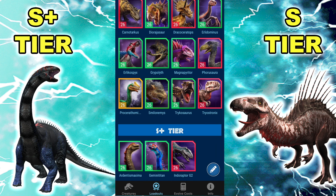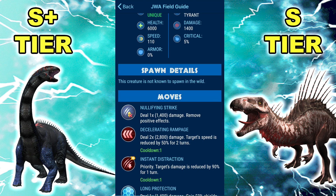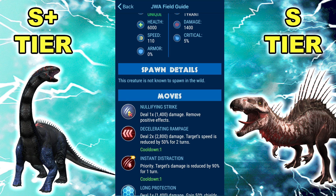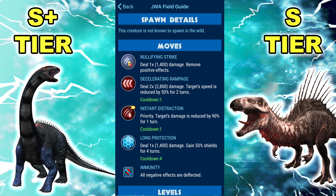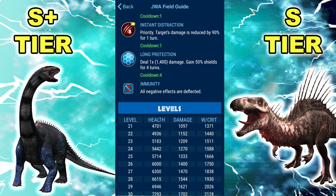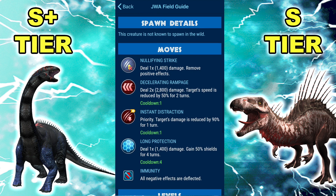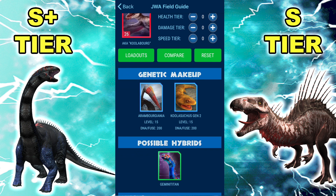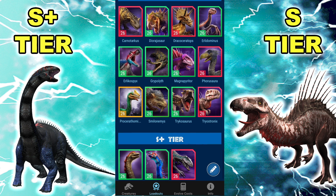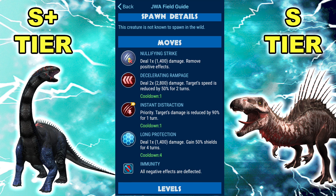Moving on to its similar counterpart that people always compare it to: Gemini Titan is also in this realm. 6,000 HP, 1.4k base damage, 110 speed, 5% crit, no armor, Null Strike, Decel Rampage, Instant Distraction, Long Protection, and it got immunity this patch. I honestly don't know what they were thinking. Where does the immunity even come from? Kulindadromeus doesn't have it, Rambo doesn't have it. Why? Ludia said they undervalued immunity, but then they went ahead and completely overvalued it.